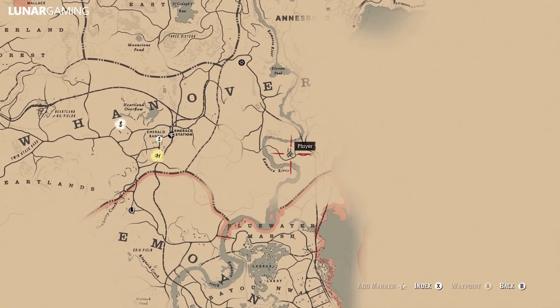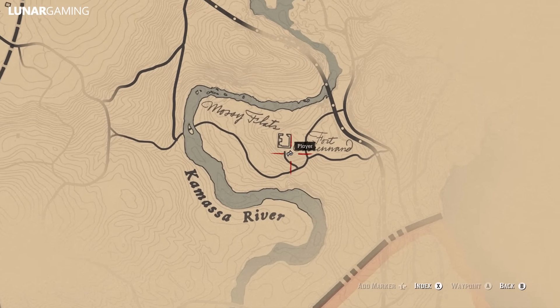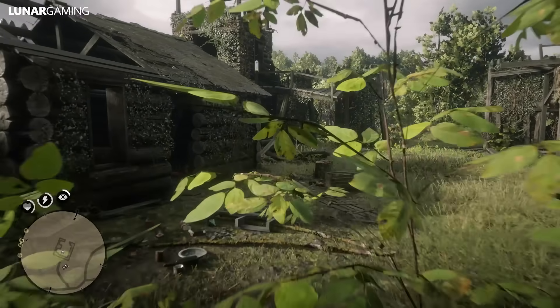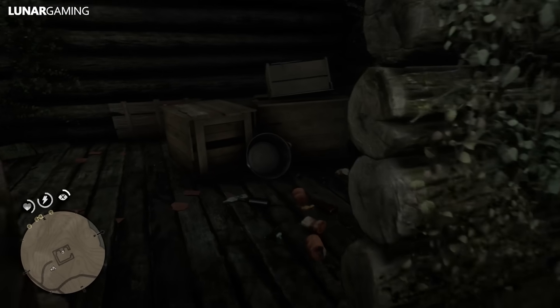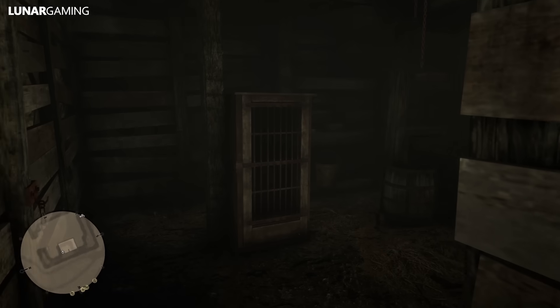South of here at Fort Brennan you will find the civil war hat and knife. Head in the main entrance and in the building on the left, go into the basement to find the knife on the table — the hat will be on the floor in the same room. There's also a chest in this room with a gold nugget and a horse tonic pamphlet in the fort as well, though like all pamphlets you can also buy them from any fence.